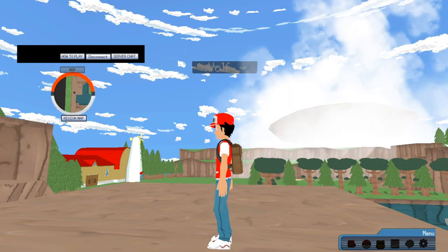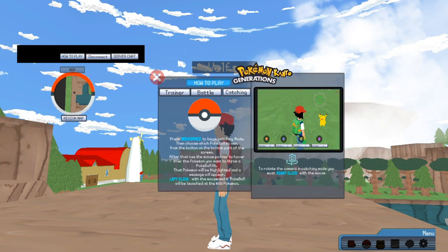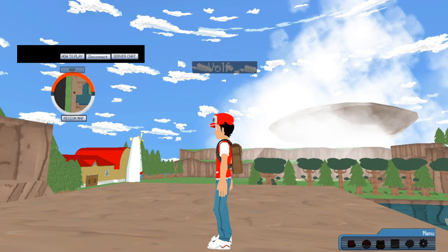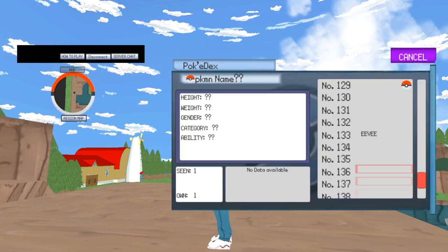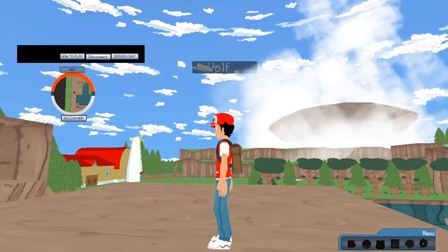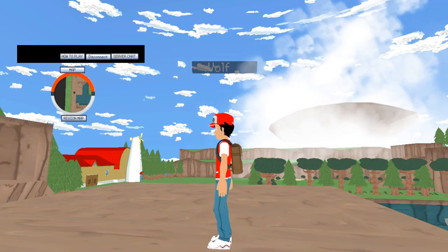I want to actually see this system now. I can't move because the menu is still up. How does one close the menu? I'm pushing Enter but it doesn't go back down. I've got to save again just to get out of it.